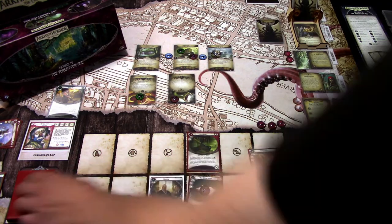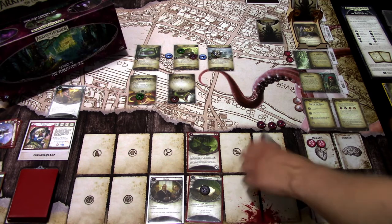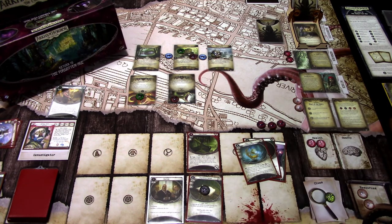We ready up and draw a card — we get the Relic of Ages — and gain one resource. I think this will be an easy commit to an investigation check or something like that. That is that turn.